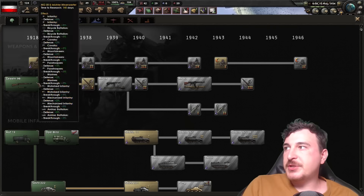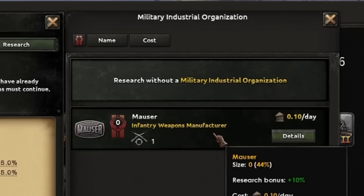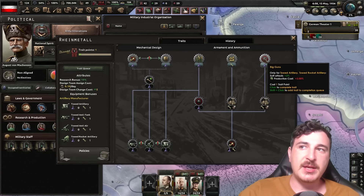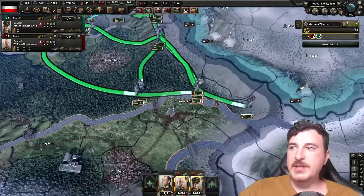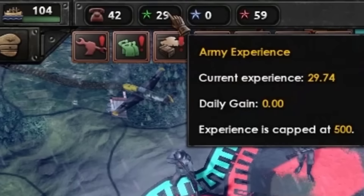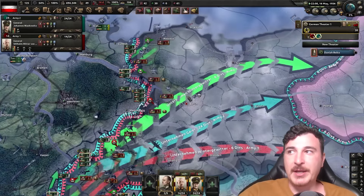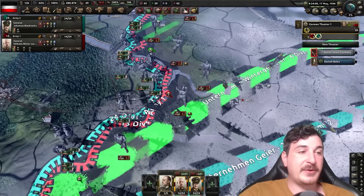Interwar artillery research is done, which means we can start with machine guns — that's going to give us some funds for the Mauser industrial organization — and we can do our very first trade for Rheinmetall, which is going to be production efficiency gain. Let's get that efficiency up a little bit faster. The south has been liberated! We only have 29 army experience though. I'd love to finish this war with maybe 50, so I'm going to try not to take Berlin so that I don't capitulate them until I get to 50 experience.